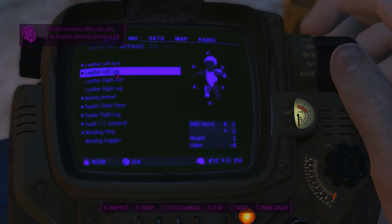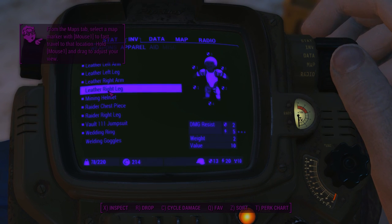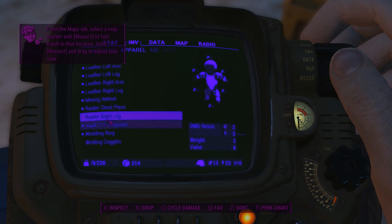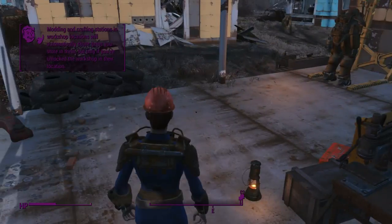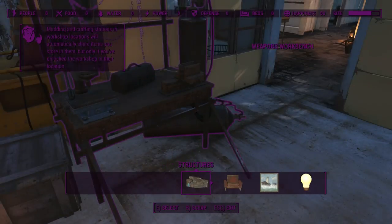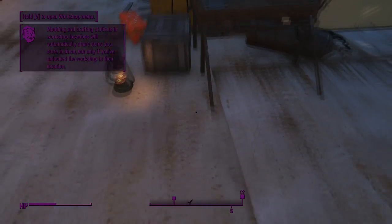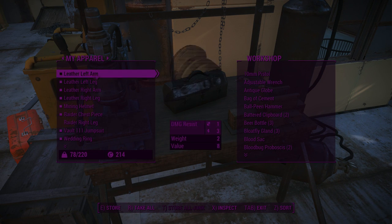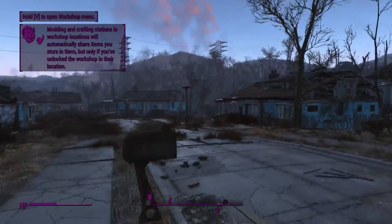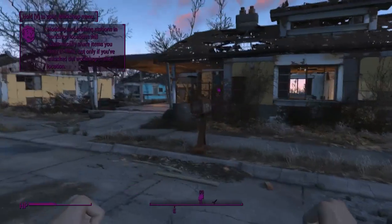Leather left arm, leather right arm, leather right leg, welding goggles. We look pretty spectacular! You've got to be careful when you're trying to look at yourself in the workshop area — you will end up getting pulled out of third person. So leather everything and then a chess piece. Okay, there we go with Dogmeat. This is where we'll stop this episode.